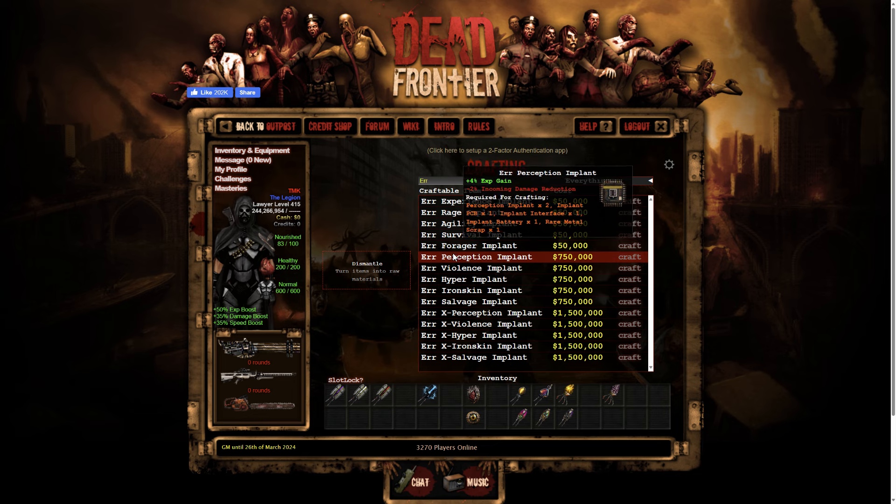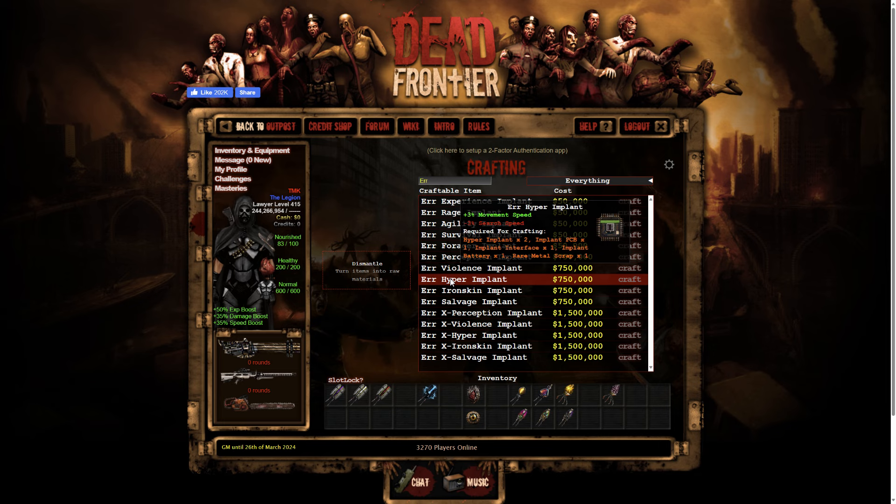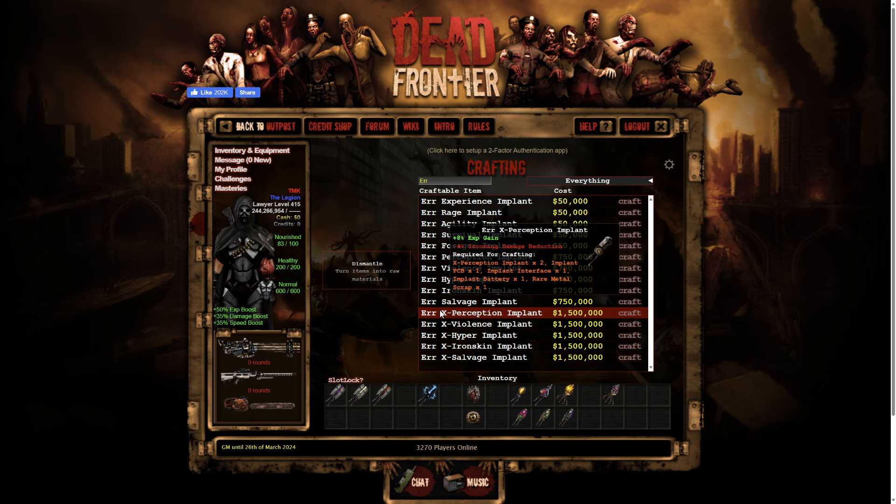Now the start of the tier two alternate versions. Plus four percent EXP gain, minus two percent incoming damage reduction. Next up, the Violence: four percent damage inflicted, and the drawback on these is minus two percent incoming damage reduction. ERR Hyper implant: plus three percent movement speed, minus three percent surge speed. ERR Iron Skin implant: plus four percent incoming damage reduction, minus three percent movement speed. ERR Salvage: minus seven point five percent incoming damage reduction but ten percent in all looting categories.